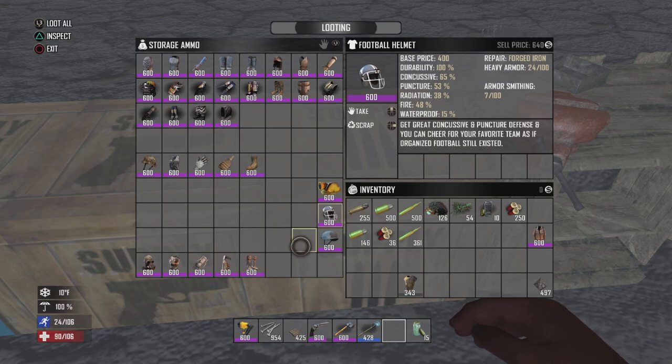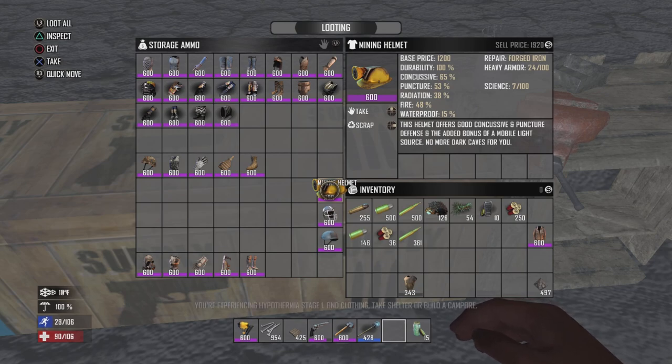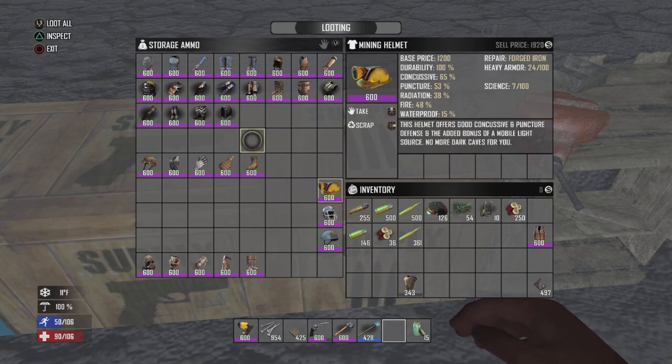There's also the football helmet which does a little bit more in some areas and a little bit worse in others — those are all good early game options if you find them. There's also the fighting helmet, which is heavy armor and is about on par with the football helmet. Either way, just go with a mining helmet because you get a light source.